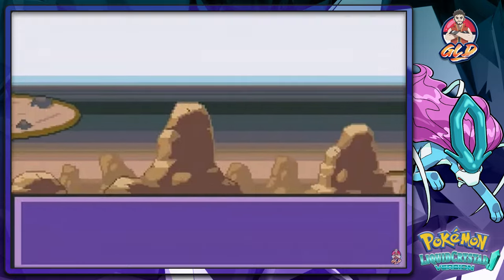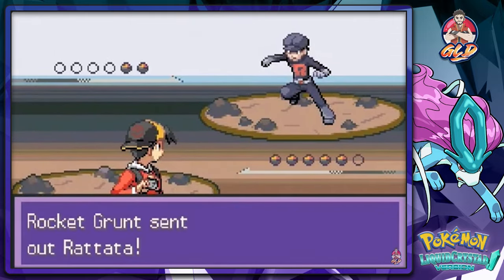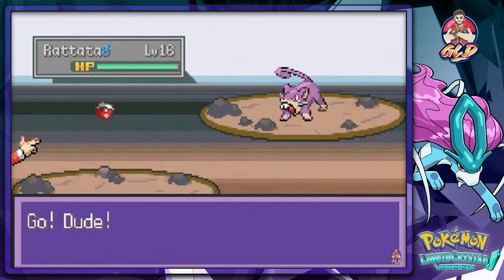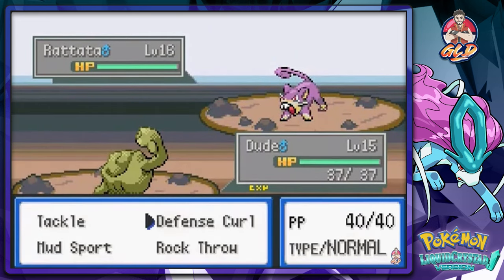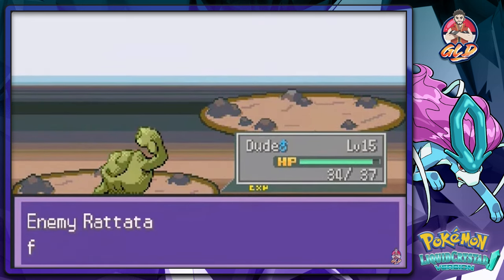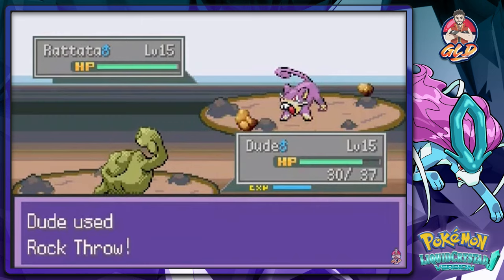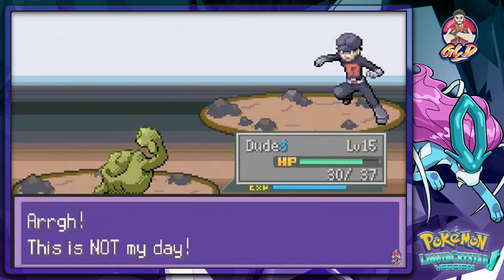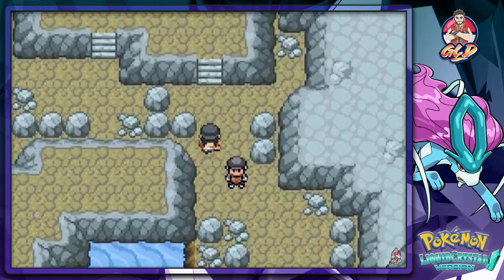Our first battle against a Team Rocket member — a Rocket Grunt coming out with Rattata while we use Dude. Speed button, let's go. Rock Throw does great work and Dude proves really useful here, especially since the next gym is bug type. We defeat the grunt easily.